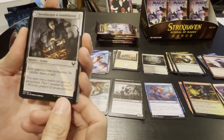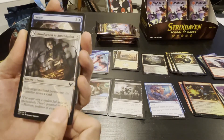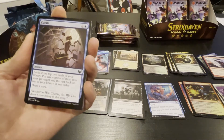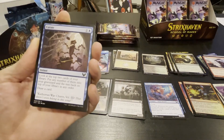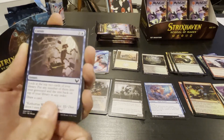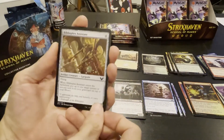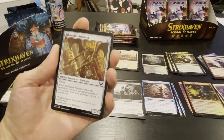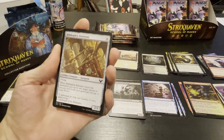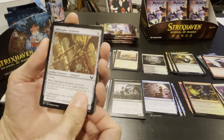Planes — exile target non-land permanent, controller draws a card, it's a five drop lesson. I don't like you. Curate — look at the top two cards of your library, put any number into your graveyard, rest back on top in any order, draw a card. So a way worse Ponder, got it. Biblioplex Assistant — flying; when it enters the battlefield, put up to one target instant or sorcery card from your graveyard on top of your library. Four drop, two-one.